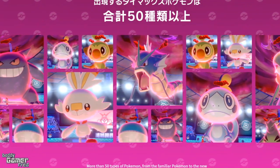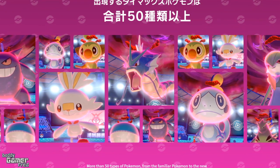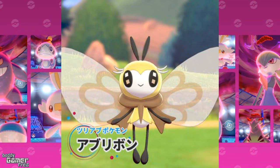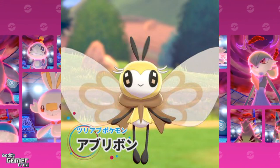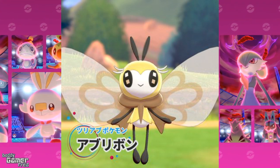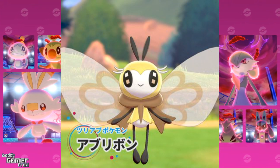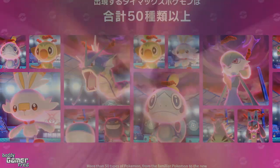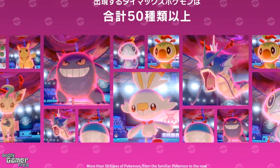Another Pokémon seen via this Gigantamax app that we didn't know was going to be in the game is the Alolan Pokémon Rumbi. Rumbi is an evolution introduced in the brand new Pokémon Sun and Moon games — Ultra Sun and Ultra Moon — so it's pretty cool to see this Pokémon fly over to Galar as well.